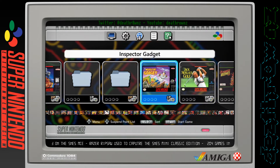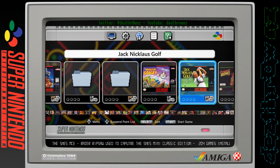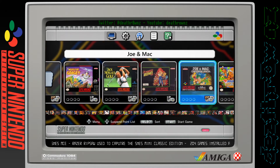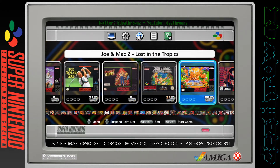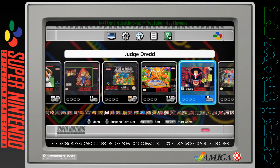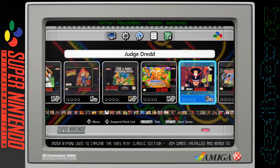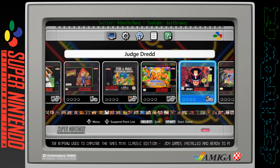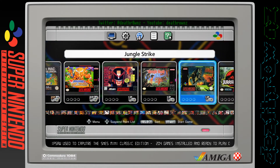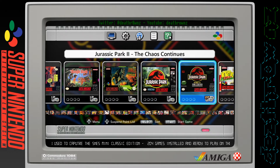Inspector Gadget - great funny TV show back in the 80s. Jack Nicklaus's Golf, James Bond Jr, Joe and Mac, Joe and Mac 2: Lost in the Tropics, Judge Dredd - oh my god, this is Stallone, absolute butcher of a movie, terrible. Jungle Book, Jungle Strike, Jurassic Park, Jurassic Park 2: The Chaos Continues.